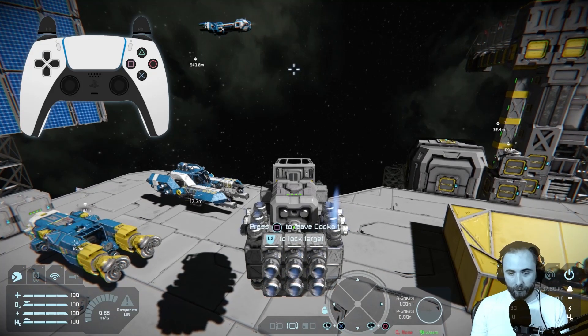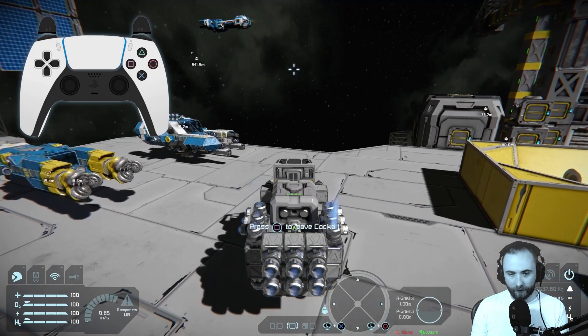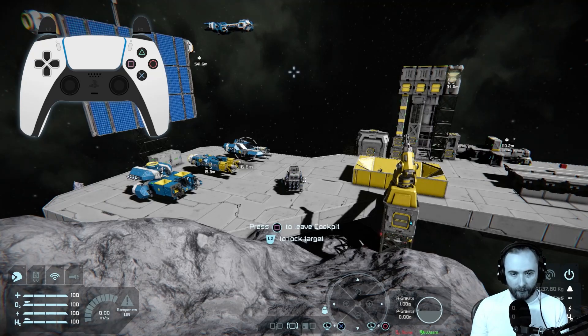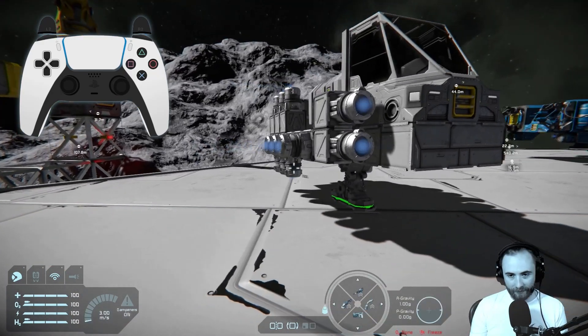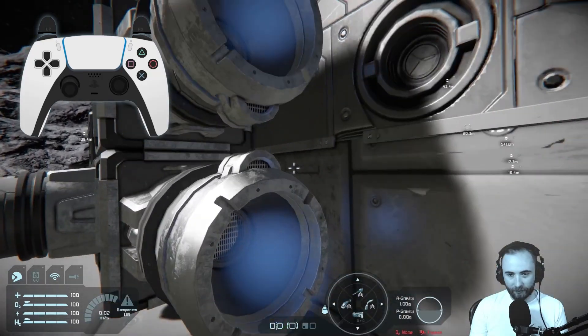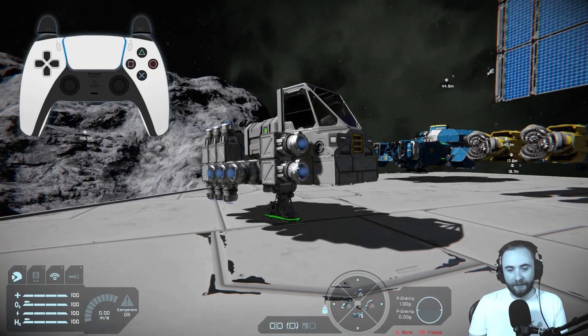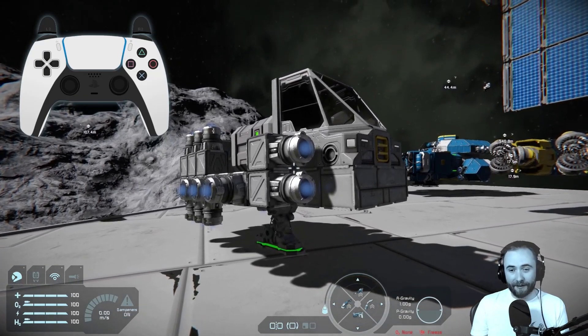We're going to land this now using the circle button, coming down. When we're on the surface of the platform it will automatically lock because that's how landing gears are set up by default. We can exit the ship with square — you can see the ship is locked again. I can run into this ship and it's not going to move; it's magnetically locked to the surface.